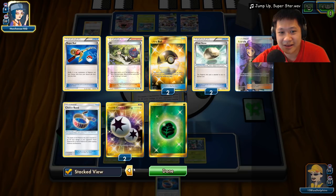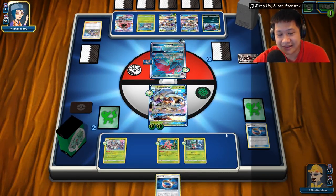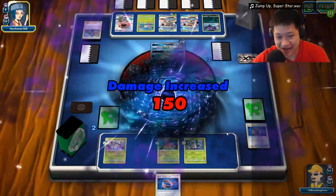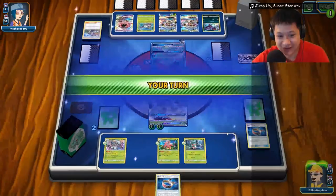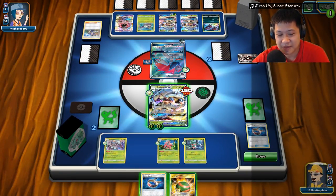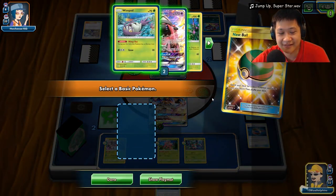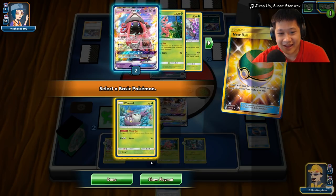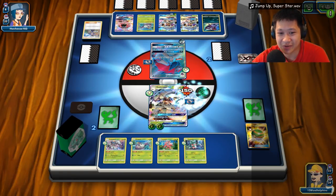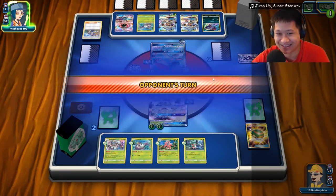He's going for De-Evolution — that means he only gets one prize card instead of two! That is a very good thing. My free retreat item was removed. We need another Float Stone — luckily I needed them much earlier so they're still in my deck. Goodbye Wimpod — that's only one prize card instead of potentially two. He was weak enough you could have gotten two prize cards, but that's convenient for us.